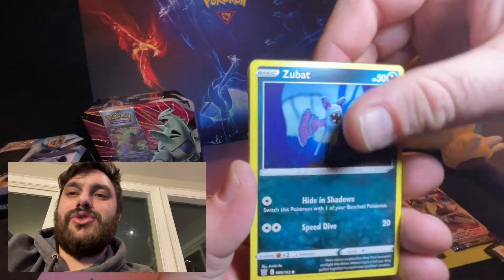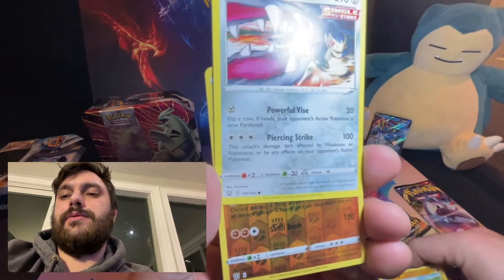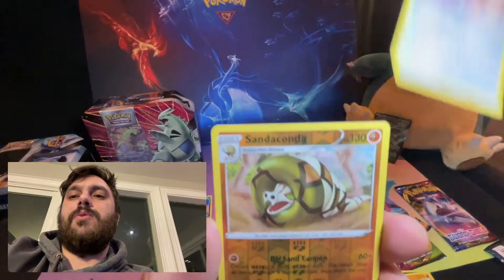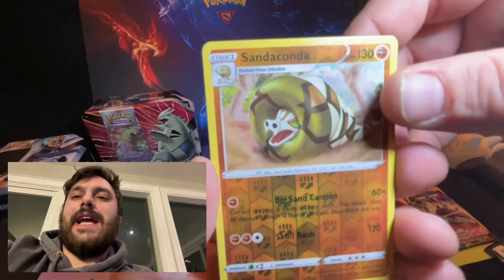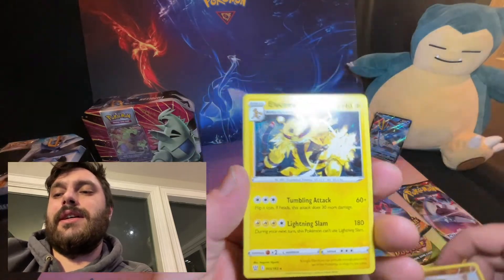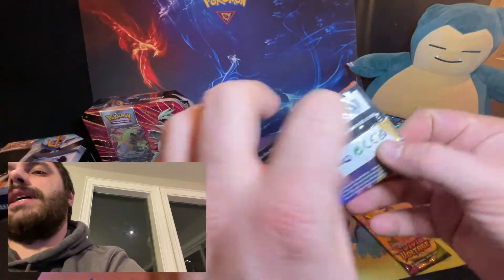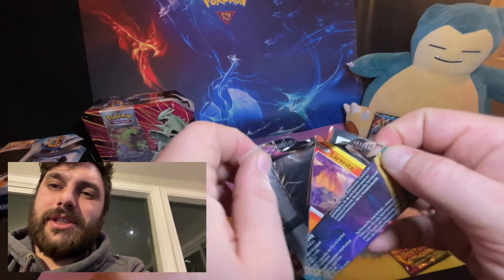Lickitung, Remoraid, Zubat, Onix — oh we got a wild Sandaconda reverse holo, and Electivire non-holographic. Not our best pack but let's move on.